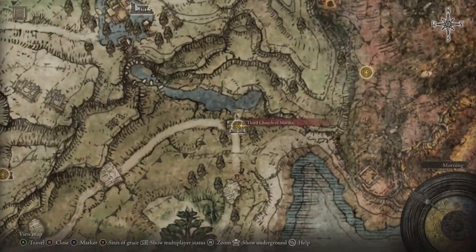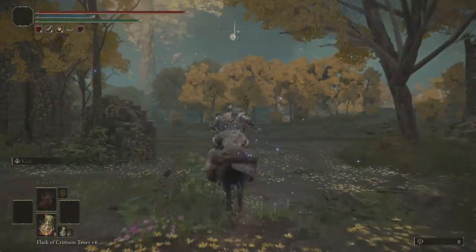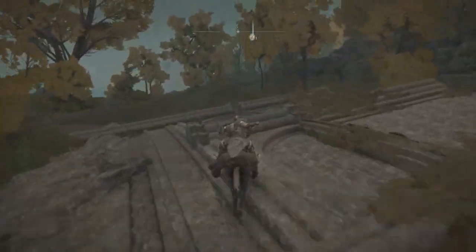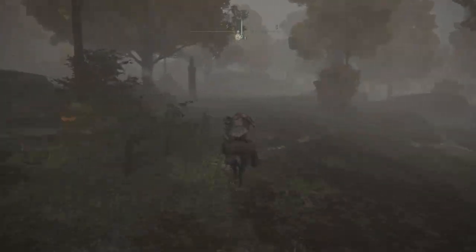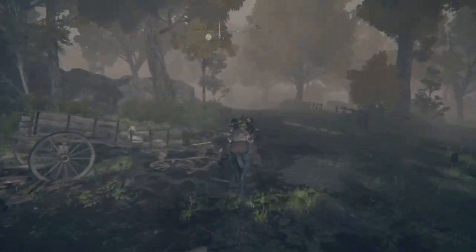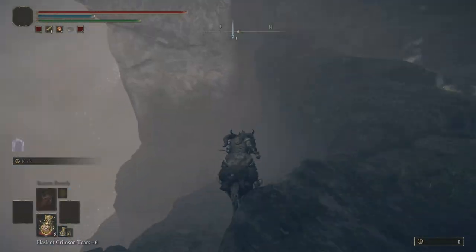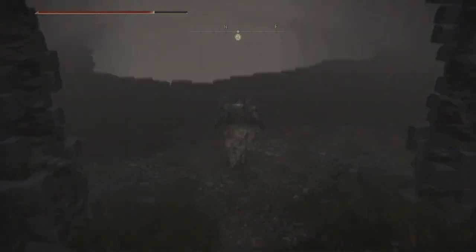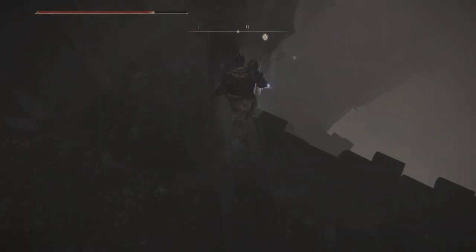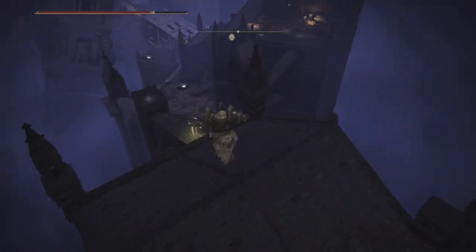Once you cheese Radahn, a meteor will fall and change Limgrave, and you'll need to teleport out. Teleport to the Church of Marika then follow my cursor and place a marker exactly where I do, because that location has completely changed. Call on Torrent to make the ride easier — I'll speed up the clip. Once you get to the destination, fall down the cliff, head to the right as shown on screen, jump on the floating rocks carefully as you can fall very easily, then double-jump to my location and Torrent will be dismissed — everything is on foot from here.